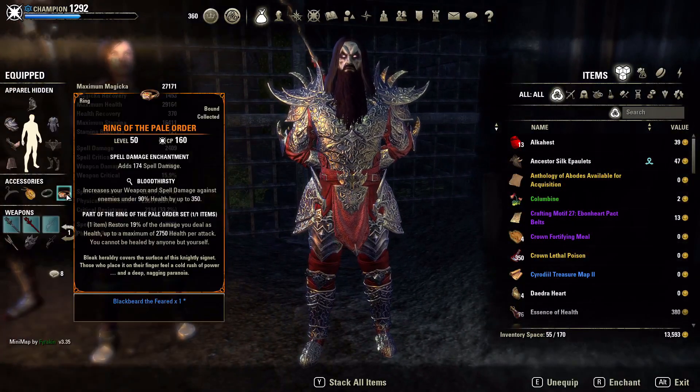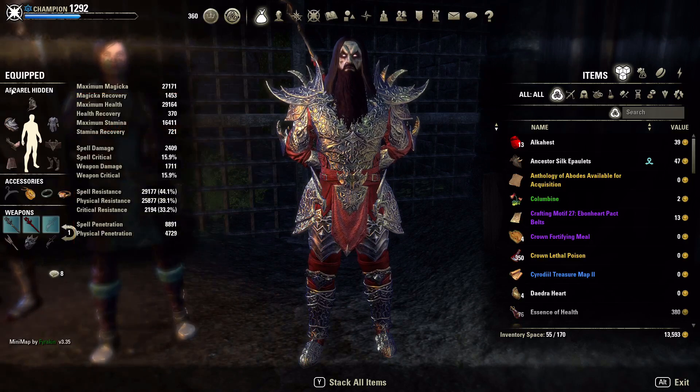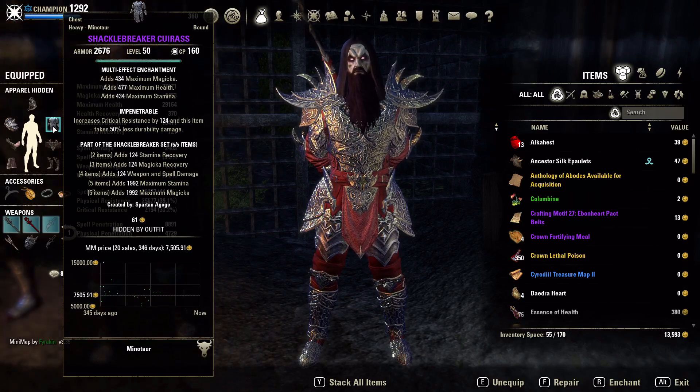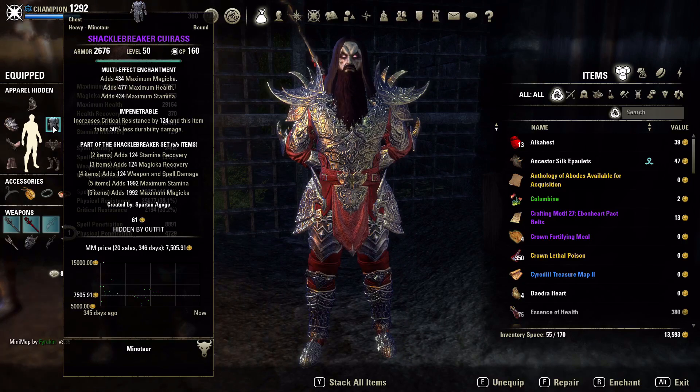Oblivion's Foe and Pale Order — when running a mythic item it usually breaks up your monster set, so we put the Pauldrons of the Trainee on for the one-piece max health bonus. The next set is Shackle Breaker — I'm a big fan. You get stamina and magicka recoveries, which are both very important because every single thing we do on this build is block-cast capable. The larger stamina pool you have, the more time you're buying yourself to apply dots. You need stamina recovery to refill the tank when you go offensive and channel heavy attacks.